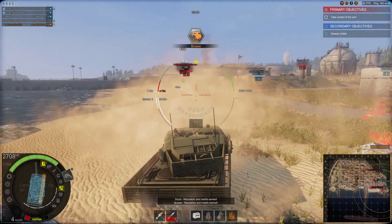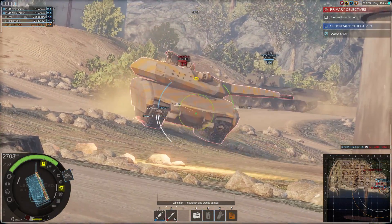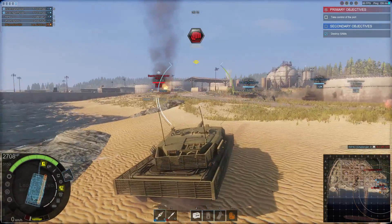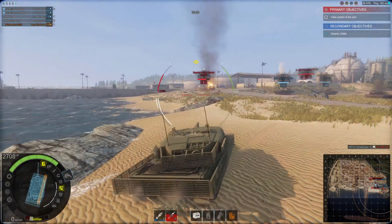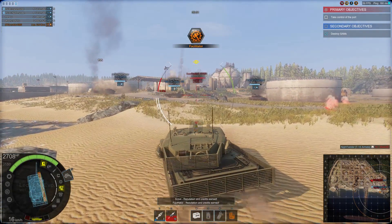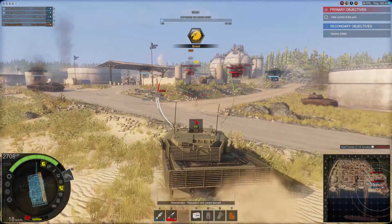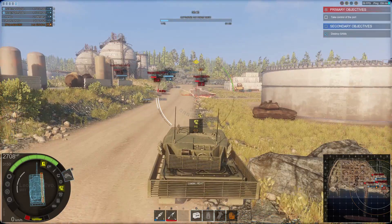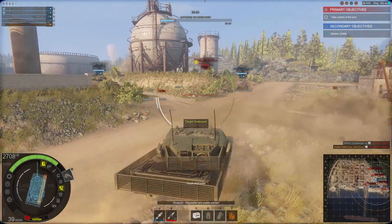Here they come. Gonna switch to HEAT since we're low on AP Sabot rounds. We got more contacts at Delta 7 — a T-15 coming down the middle.